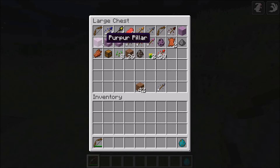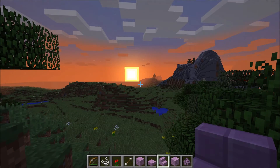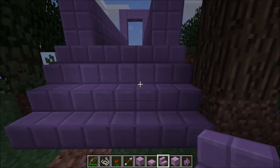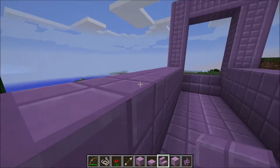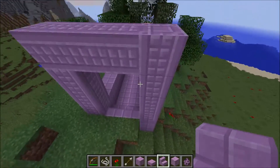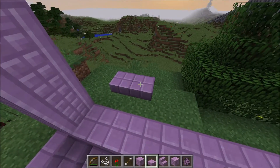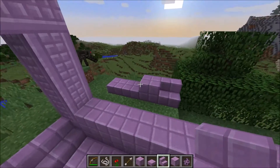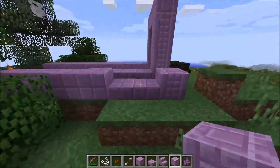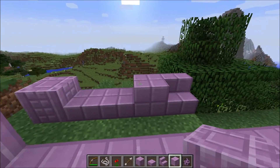Let's check out some of these new blocks. We've got the purpur slabs. Let's try them out. I built a little walkway - it looks quite nice, actually. I like the color. It's the blocks with half slabs on top of them. And these are the purpur pillars. Let's see what a slab looks like next to a whole block. That's a slab, that's a block, that's a staircase, and this is the pillar block. Yeah, it looks pretty nice. I think it will go quite well in some builds.